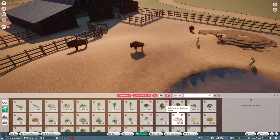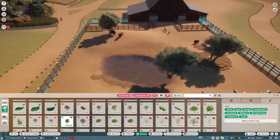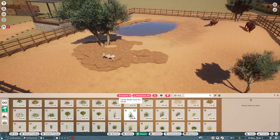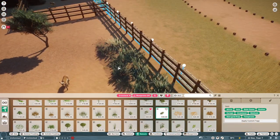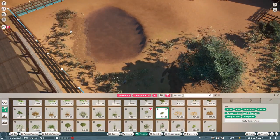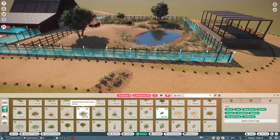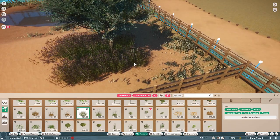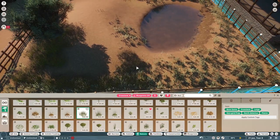Realistically a hoof stock enclosure like this is probably going to be barren — they're going to eat or trample everything, probably knock over that small tree. But this is Planet Zoo, this is a fantasy, so I want a lush hoof stock enclosure. Using that blackthorn bush as grass, and the big bluestem — oh, it is my new favorite piece, I'm loving it so much.